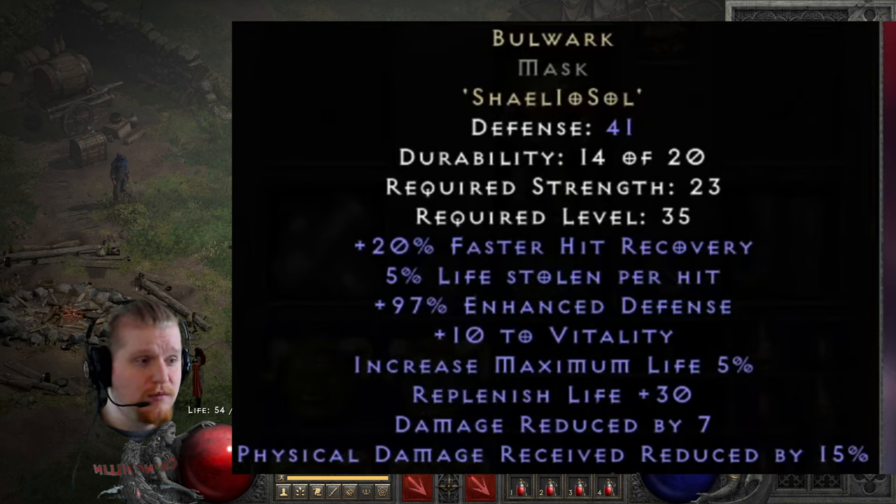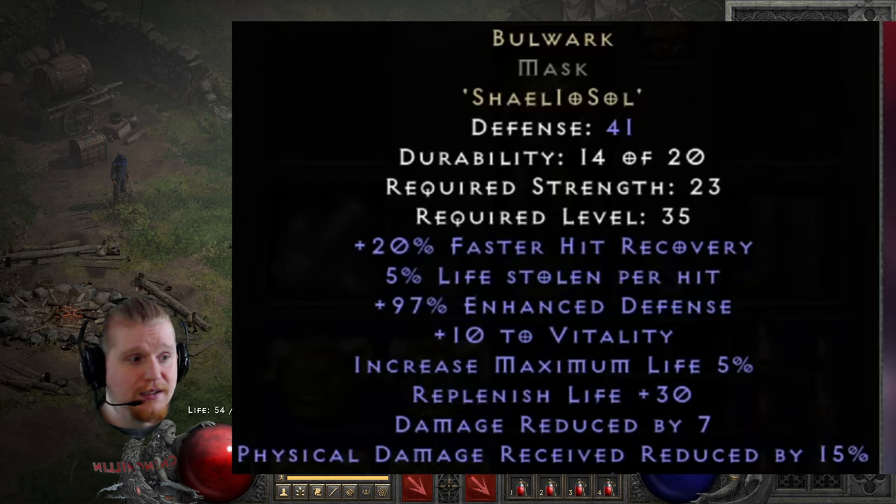30 Replenish Life is more than most single items have in the game, and even if you combine two of the highest Replenish Life items together — I'm talking about Verdungos, and I can't even think of another one off the top of my head — you'd probably just barely hit 30. The DR7 is absolutely amazing for level 35 and will just reduce all incoming damage by a flat 7. And then on top of that we also have 15% physical damage reduction, which rolls between 10% to 15%. So we do have three variable rolls on this helmet: the Lifesteal, the Defense, and the Physical DR.